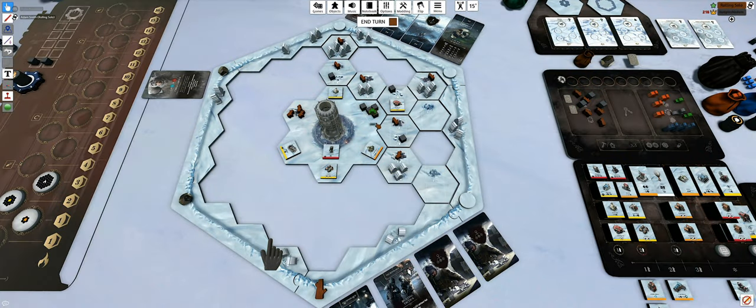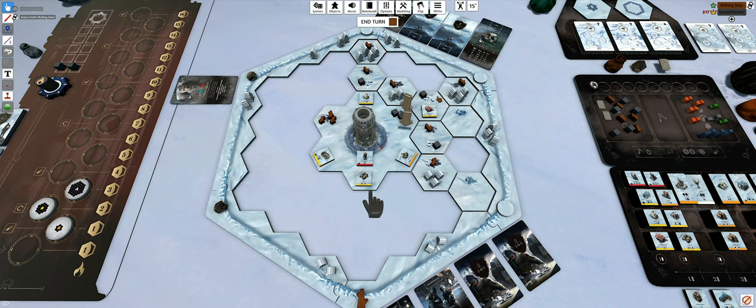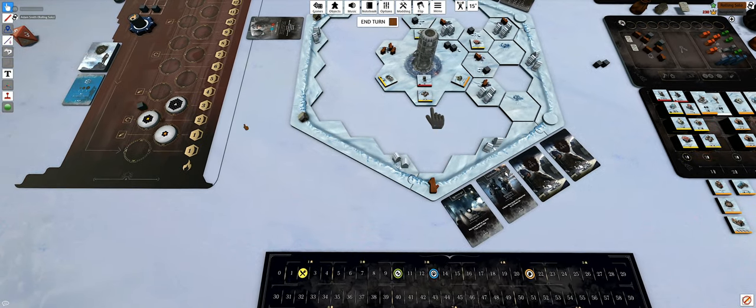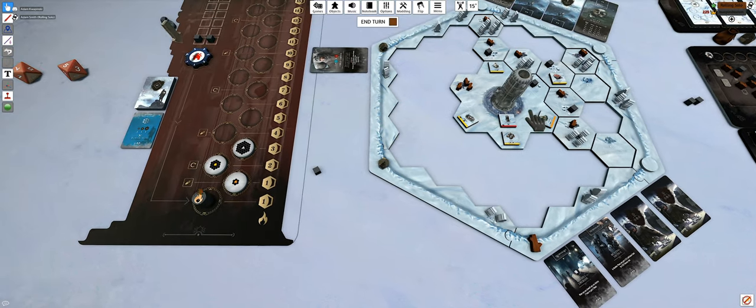I'll grab two coal right now. But probably before that you want to start the generator - the generator has to be started first. Fair enough. We'll use one coal to get the generator going. This means all red buildings are heated. And if you want to heat that place you need to add one more coal for the next level.